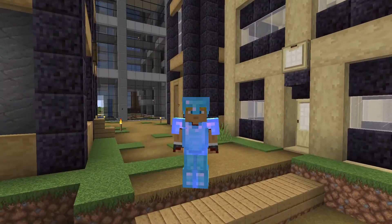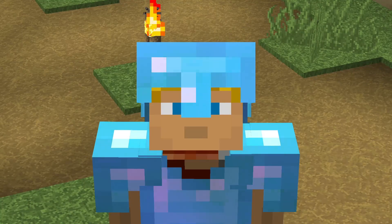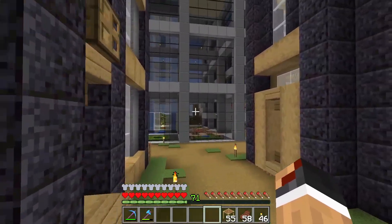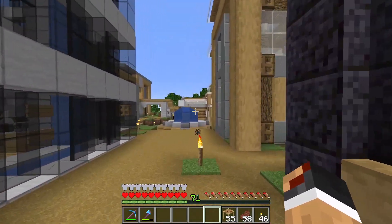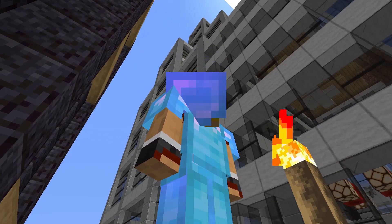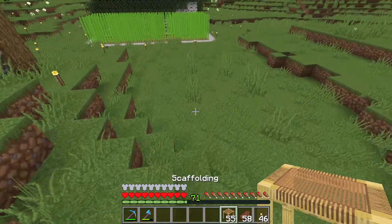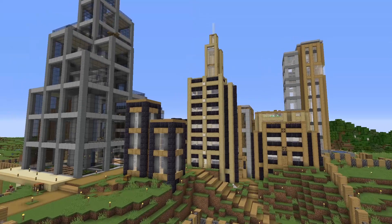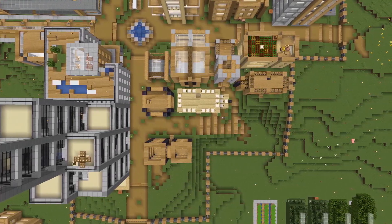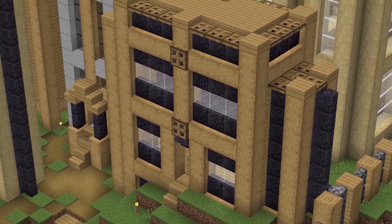Welcome back to the Minecraft survival vlogs. This episode has three parts: first, fresh new buildings using blackstone; second, the great bell discovery — our greatest Minecraft villager discovery yet; and third, we're going to build something new. We're in a different area right now, you know the fountain, the big sky, the skyscraper. We've got new buildings in, and taking an overhead view, this new area has five new buildings.